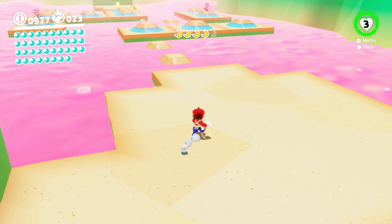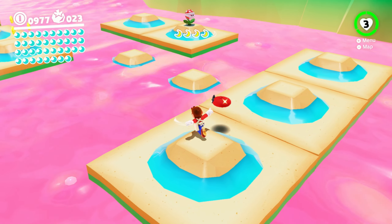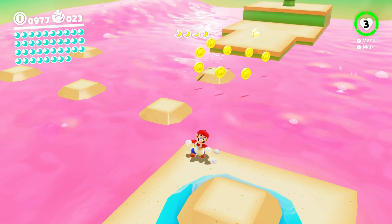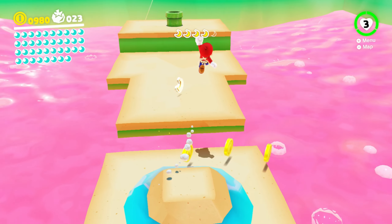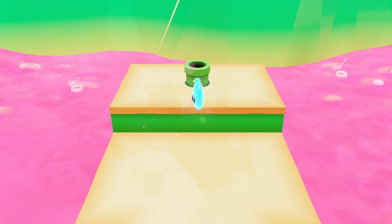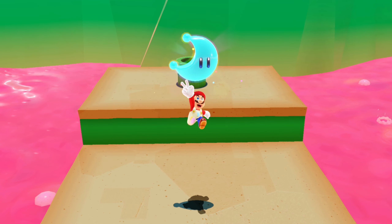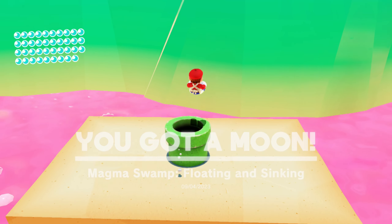Be patient — a little bit of patience. I see the other two moon shards — easy peasy, right? Or is that just what they want us to think? Spoke too soon. Back to the beginning. Okay, just be patient. Magma Swamp Floating and Sinking — that's two more. How many moons are in this world anyways? 56 — that's more than I was expecting.